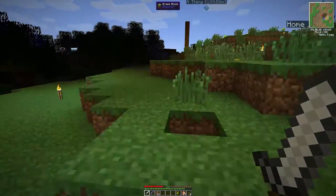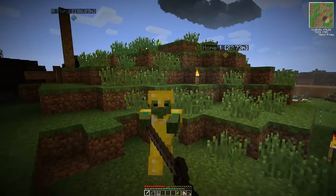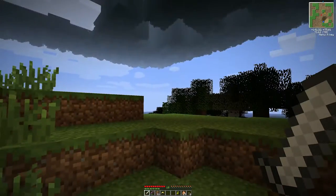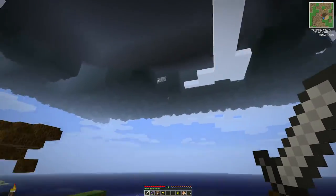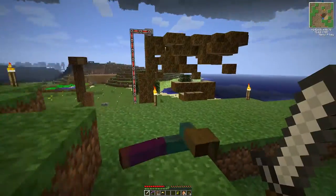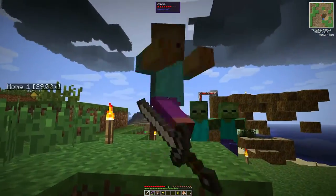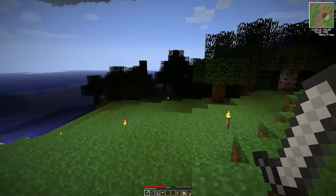I wonder if the harvester is also chopping down trees in the area as it spreads out. It's not stopping — it keeps digging out the sides in a very weird way, and the area it's harvesting is getting wider and wider. I wonder if it's doing that at its own level as well. As it continues, it will take out anything high enough. And the damn thing extends for like 18 chunks in every direction.